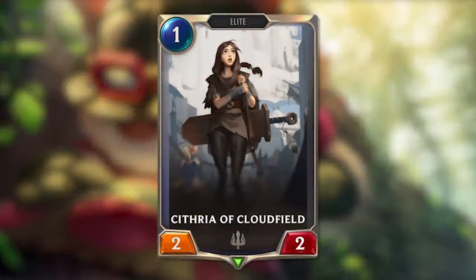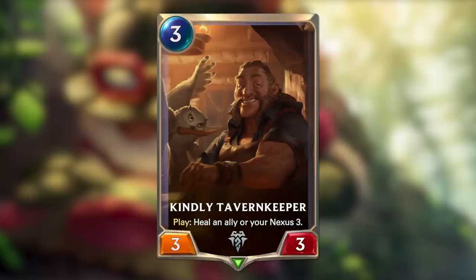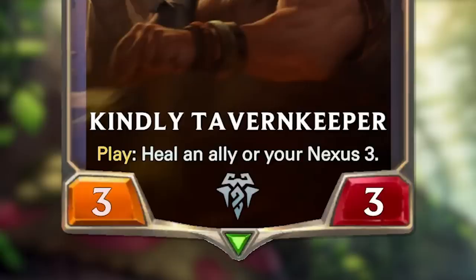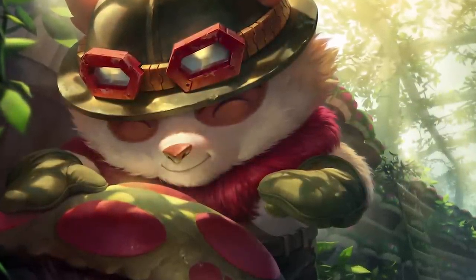Allies can be as simple as Cythria, or much more complex with more abilities. Kindly Tavern Keeper costs three mana for a 3-3, and when we play him, we get the effect of healing either our Nexus or an ally for up to three points. Cards will generally be stronger and more threatening the higher they cost in mana.